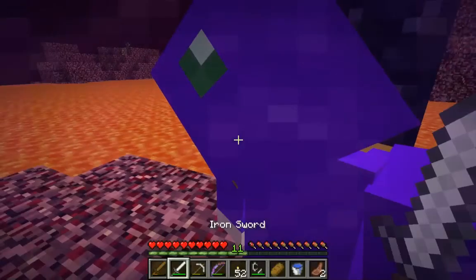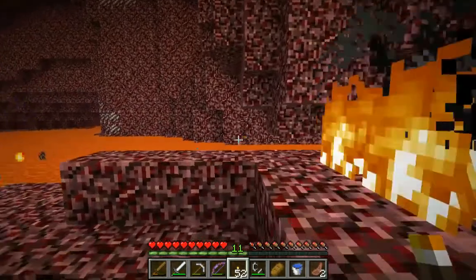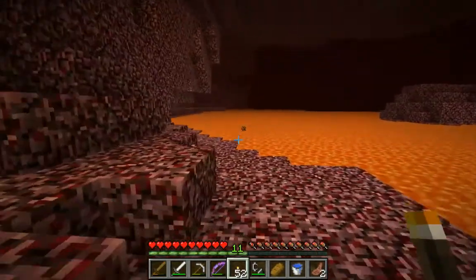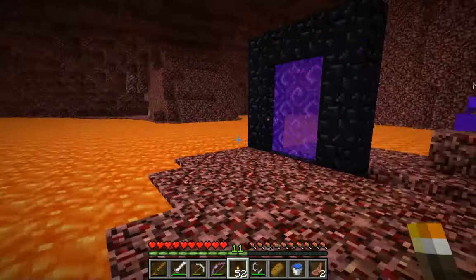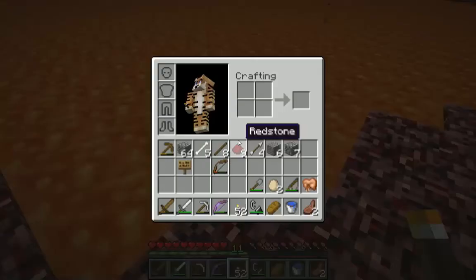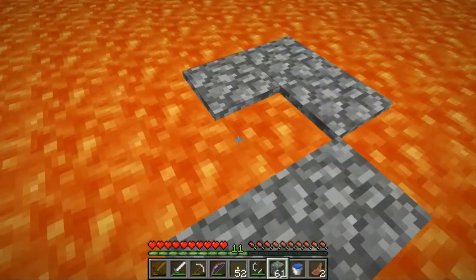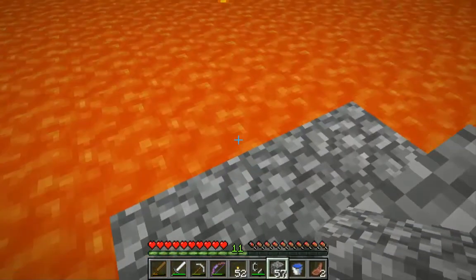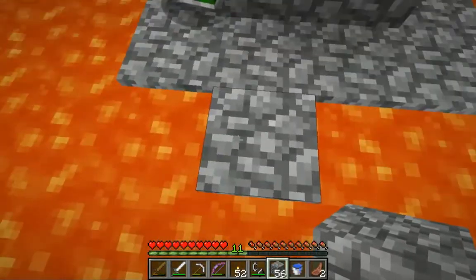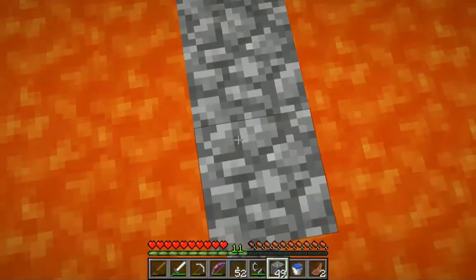We need nether quartz, brown mushrooms, and blaze powder. Oh, there's nether quartz over there, Nozo. Are there brown mushrooms anywhere? I don't see any blazes. Oh, there's a blaze spawner over there — that's what we need! We need to get over there. We need to make a path over here to the blaze spawner. We can take out some blazes and get the blaze powder. We've got the nether quartz here — we just need a brown mushroom.